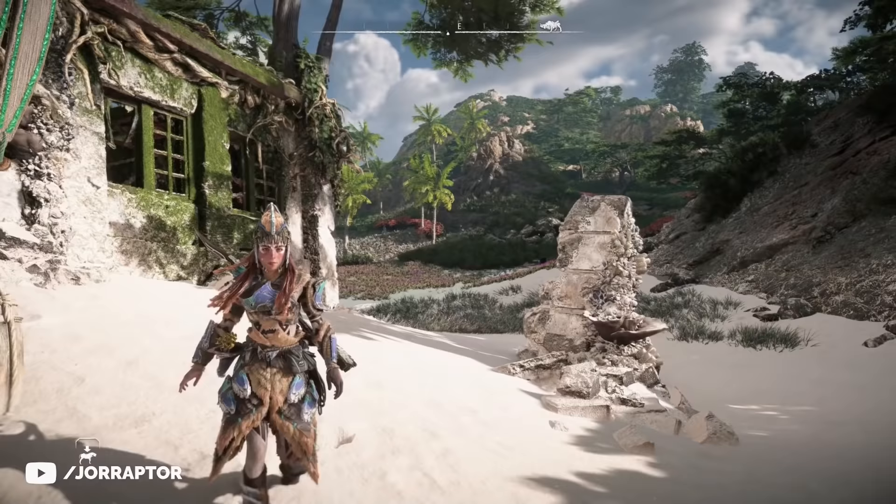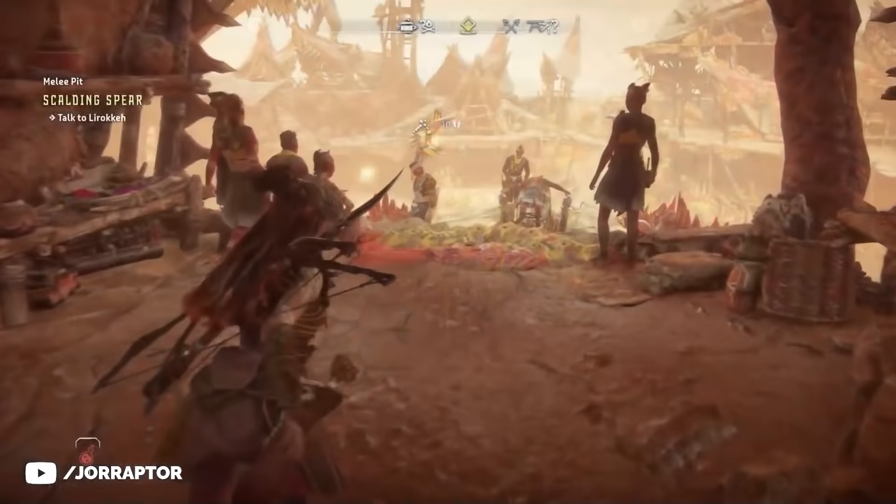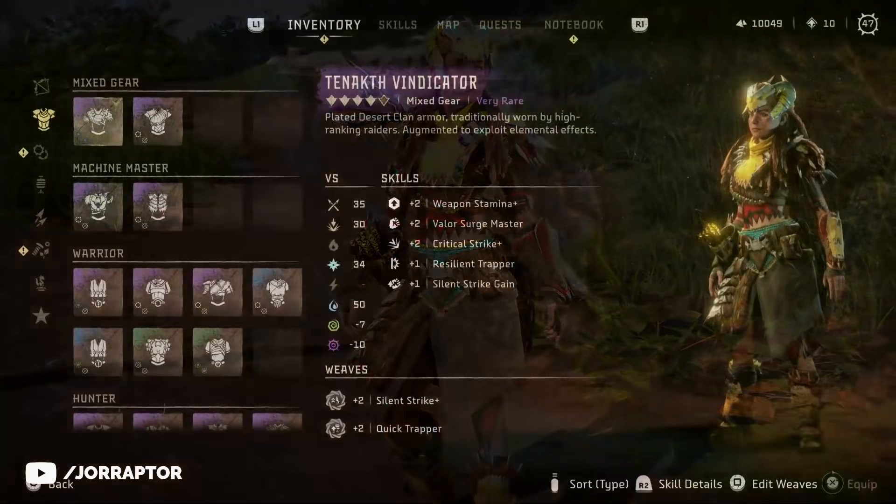In our early things video, we touched on the Thenocht Vindicator armor from the Deluge side mission, which you can start in Scalding Spear by going to the Painter, or just explore the area above Scalding Spear to find it. This one is unique and has amazing Tanakh paint over Aloy's body. It's also a pretty powerful armor in terms of stats that you can get very early on.